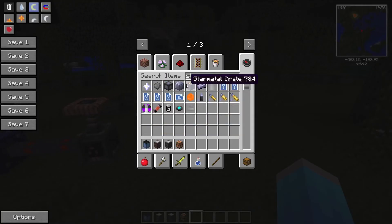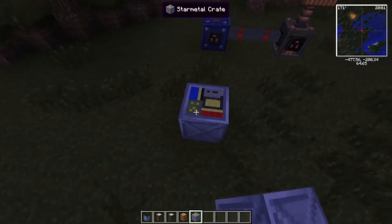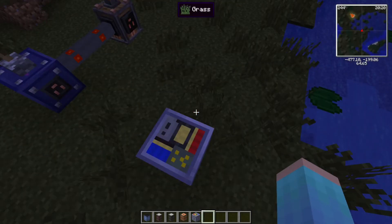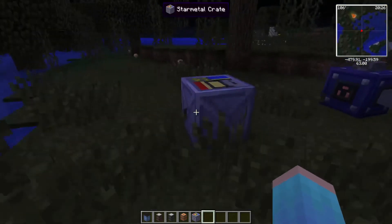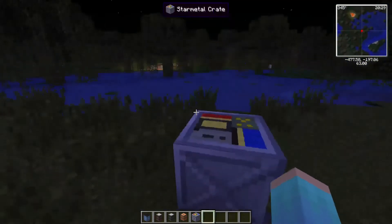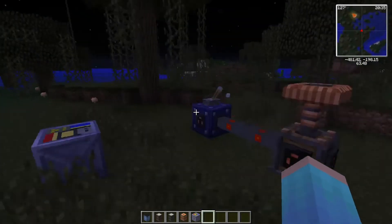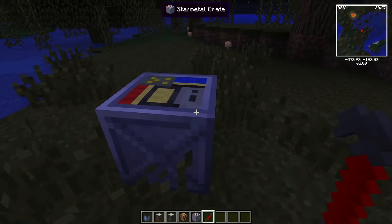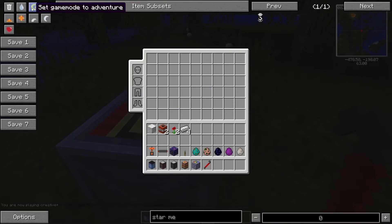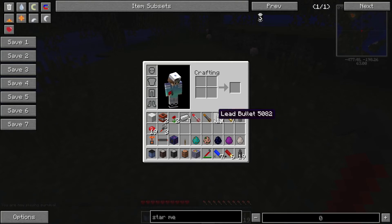The next item is called a star metal crate. It drops useful items like ammo and bottle caps, so I'm assuming these either spawn randomly or fall from airdrops. Let's try breaking it with a crowbar — actually you just break it normally. We got a stim pack and some other stuff — yeah, that was pretty helpful.